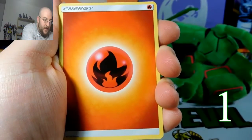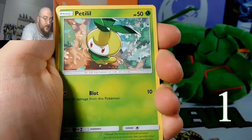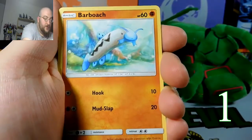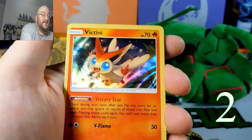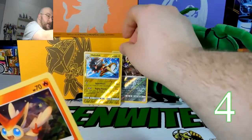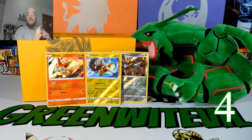Pack two — Fire Energy, Sliggoo, Bewear, Multi-Switch, Petilil, Fletchling, Alolan Geodude, Barbroach, Rockruff — reverse Heliolisk is another reverse rare, and a Victini holo. We already have four points out of two packs — two reverses and a regular holo. Four points already.